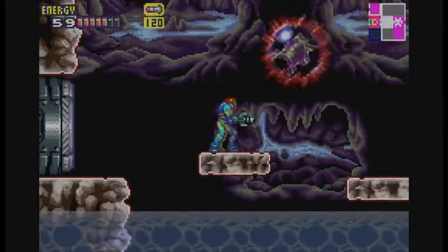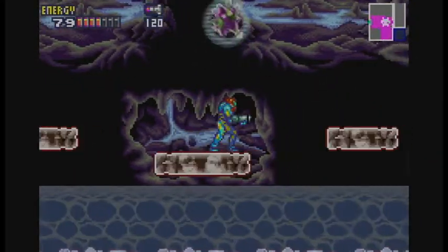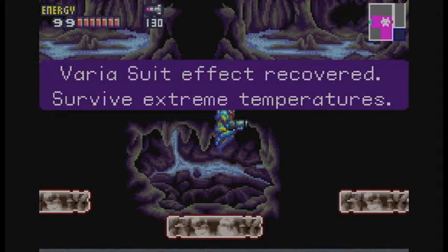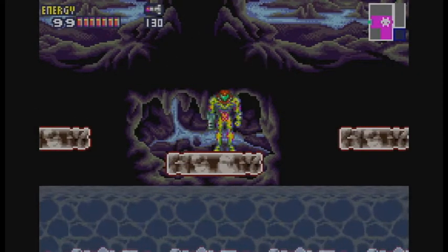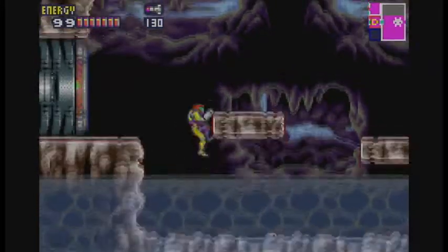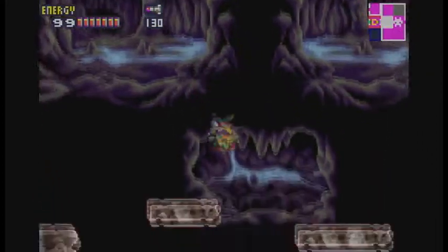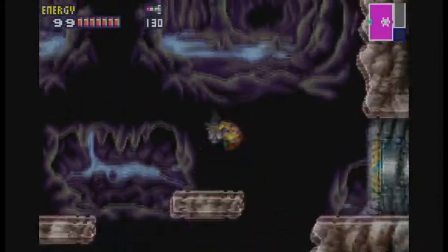Two more hits, I believe. One more. And that does it. For our troubles we get Varia Suit effect recovered — survive extreme temperatures. And also a new suit color. It's ugly. Whether you like the fusion suit or not, that's fine, but I don't really know anyone that enjoys this color on Samus. It's like puke green slash yellow and it does not look good. I cannot say I'm a fan of this suit design. The other colors we get from other suit upgrades are a lot better, I feel.